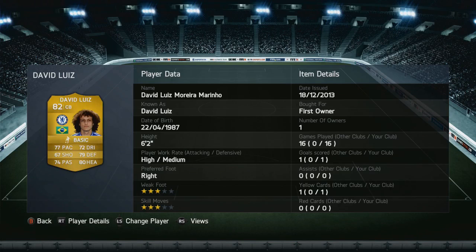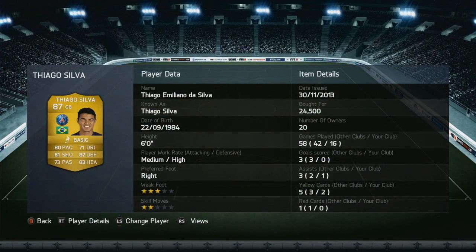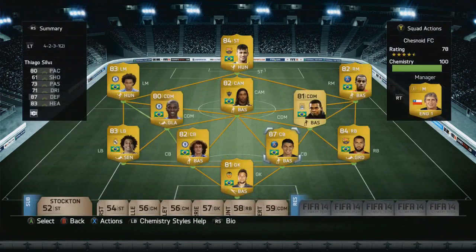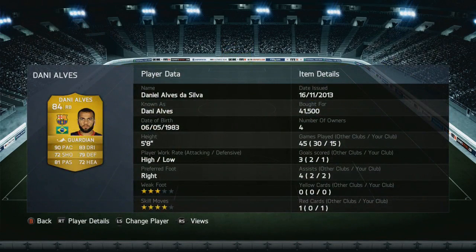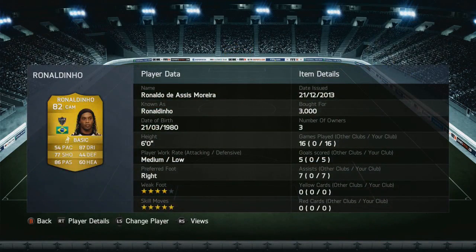Two holding midfielders of Ramirez and Fernandinho. I couldn't afford inform Fernandinho, but I went for Fernandinho to have that extra Premier League link with Ramirez. Ramirez — Rambo — such a good player with so much pace and attacking threat, as well as being solid in the tackle. Fernandinho is a very, very good all-round holding midfielder as well. And even though he may not be called up for the World Cup itself, you can't have a Brazilian team without Ronaldinho in it, so I had to throw him in at CAM.